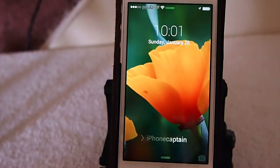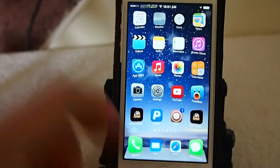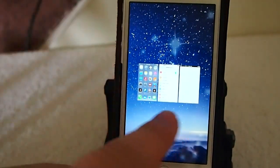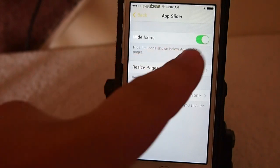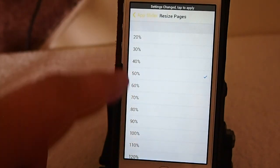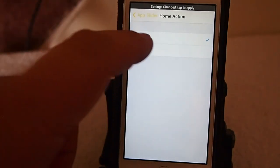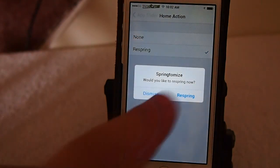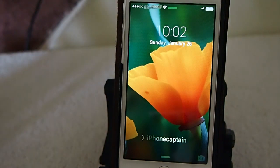When it comes back up you'll notice that the cards are the only thing in the app switcher — there are no icons below. It's simply the card. If we wanted to turn those back on we just flip that switch. I've resized the pages by 50%, and I'm going to increase that to about 70%. You can also choose the home action — if you want it to respring, we'll enable that. It adds a respring feature to the home card if you swipe down on it, and you notice the respring comes up pretty fast.